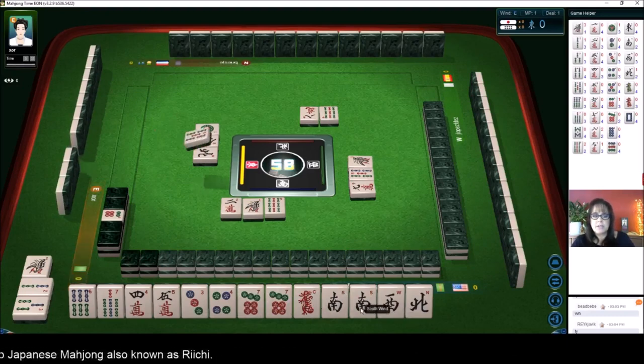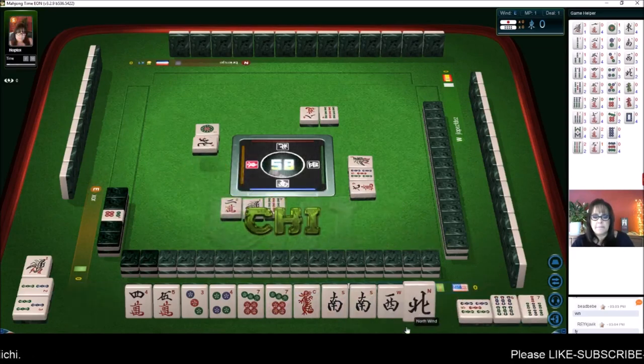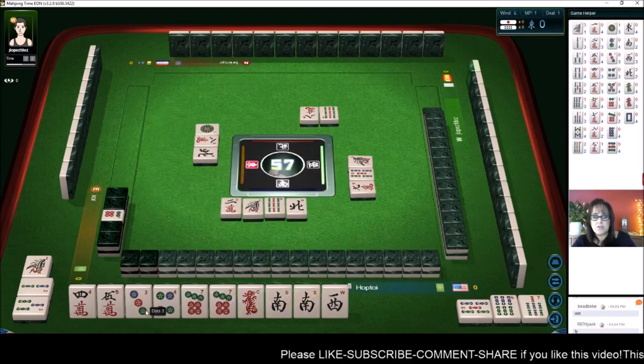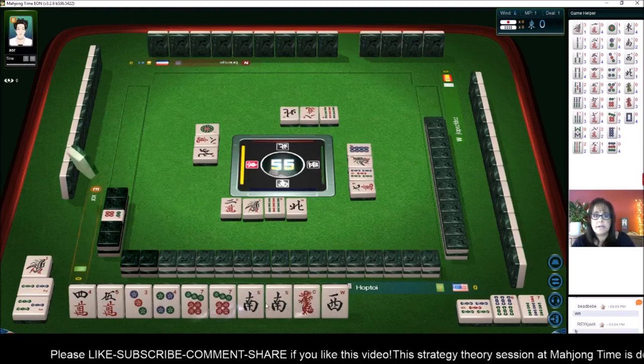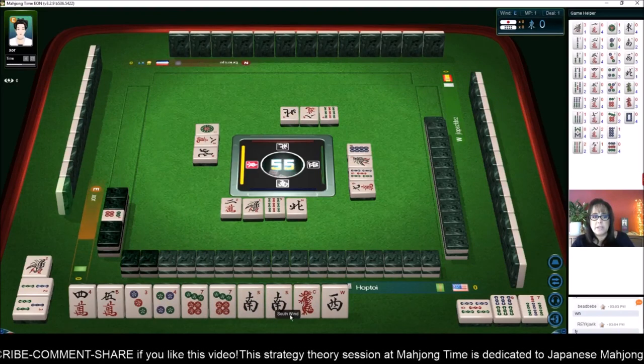Riichi and Yakuhai, or let's just do Yakuhai. Let's Chi. Let's see if we can Pon the south and Chi everywhere else. We have a pair and we have potential Chis. Eight dots — so we're good to go if we can just Pon the south. That's the kicker. It's a bit of a risk to plan that as the only Yaku.